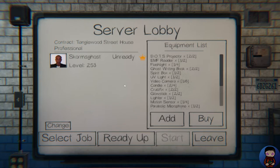And we are back. We are going to be playing the Tanglewood Street house. I got all my items started up, so let's get started.